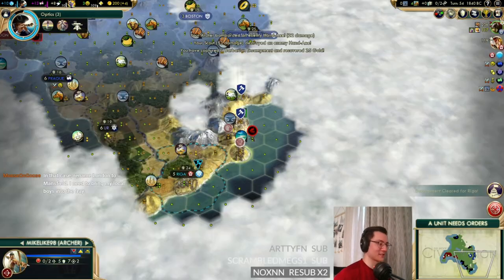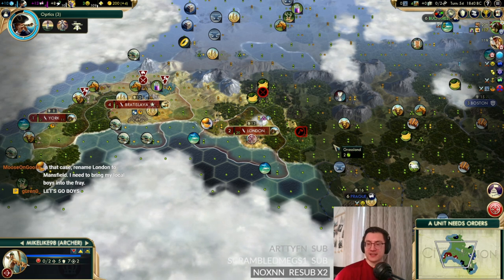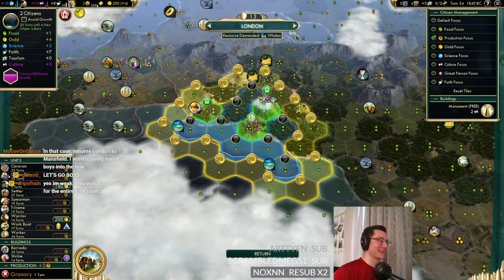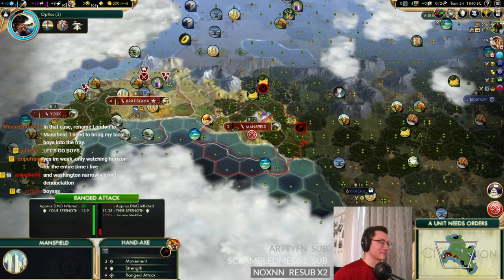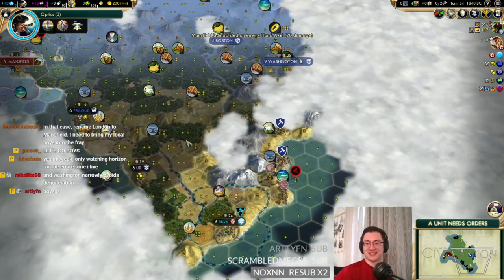We've got Riga as our allies now — which is perfect! Musungo says to name something in Civ 5 and requests renaming London to Mansfield: 'I need to bring my local boys into the fray.' We now have the city of Mansfield. Washington narrowly avoids denunciation. We got it — you were not born warriors, but you are the truest warriors to me.